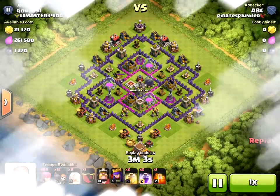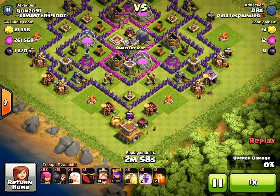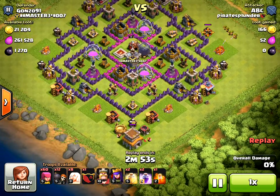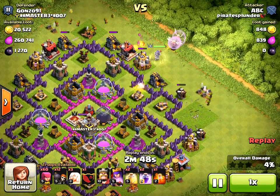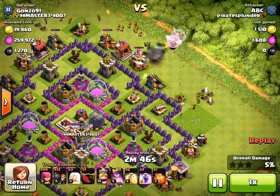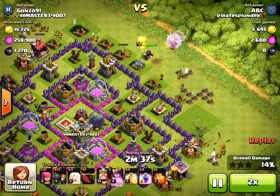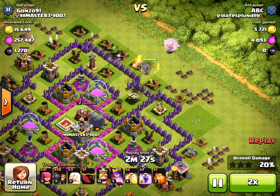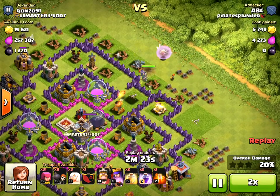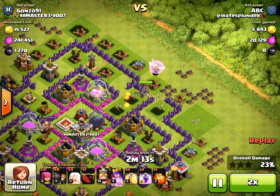This attack is for 1200 dark elixir — you can see there's 1270 dark elixir in this base. I'm using archers on the bottom to take out the Town Hall and also funneling on the left and right sides of the Archer Queen. I'm speeding this up a little. The funneling keeps her from getting distracted going left and right — you want her to go right up the middle. Once the defenses start targeting her, it's safe to send in the wall breakers.